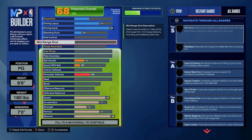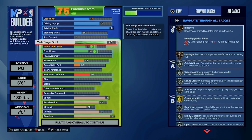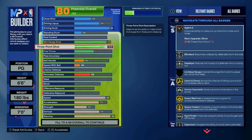Moving on to shooting, we went with an 88 midrange to unlock Gold Green Machine and good jump shot bases. We also went with an 86 three-point rating for Silver Agent 3 and Gold Corner Specialist to help me fade out of the corner. For this build I wanted to be able to effectively hit my midrange and three-point shots but didn't want to go overkill, so I settled on these ratings.